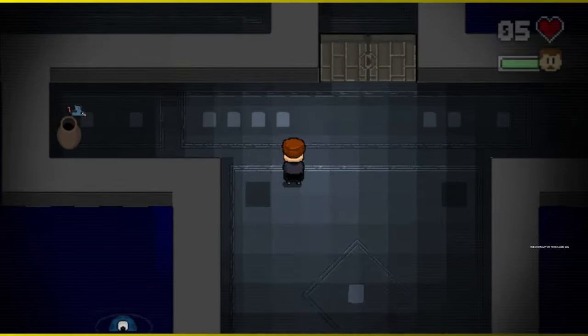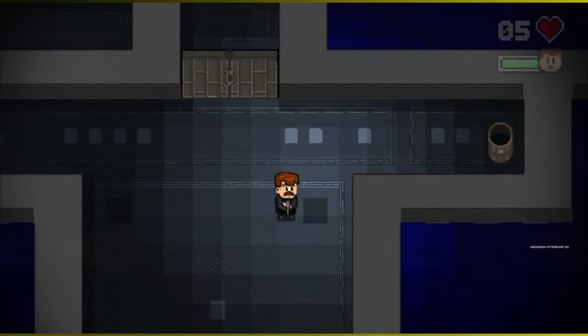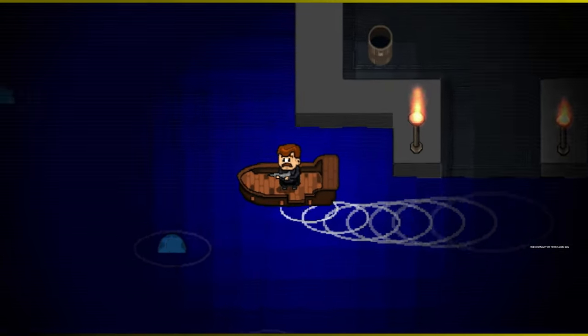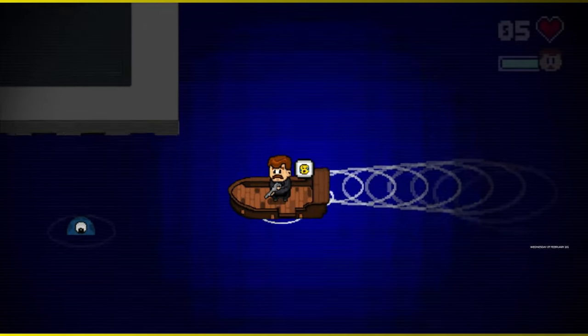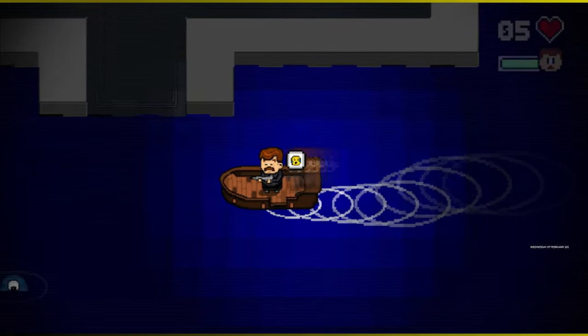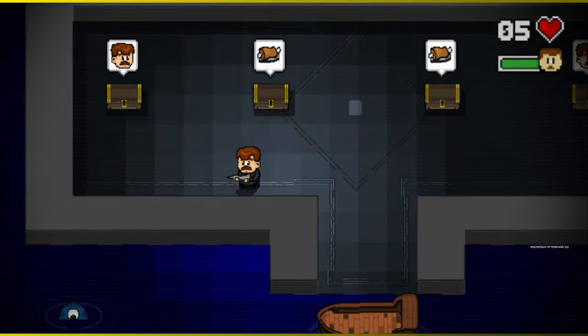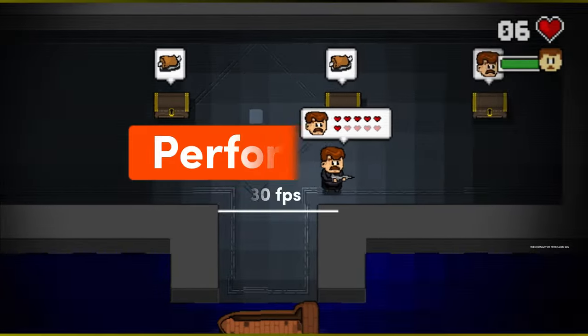The level design in Mustache in Hell is well crafted, featuring a mix of challenges like platforming and enemy encounters. Each level introduces new obstacles and enemies that keep the gameplay fresh and engaging. While some levels may feel repetitive at times, the overall pacing and variety help maintain interest.